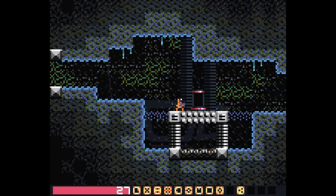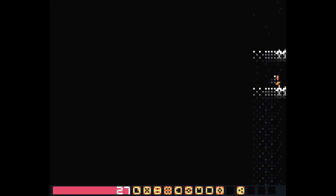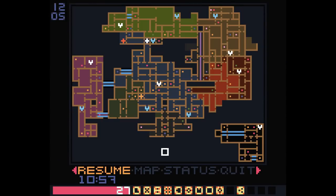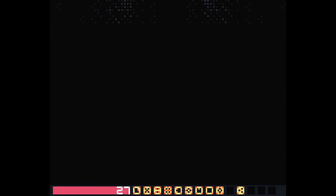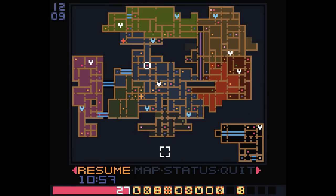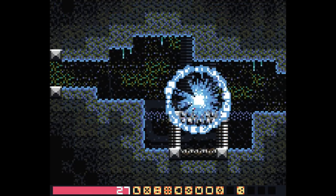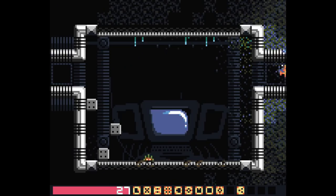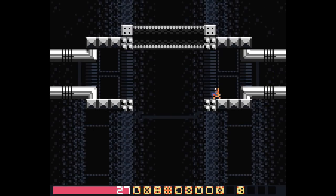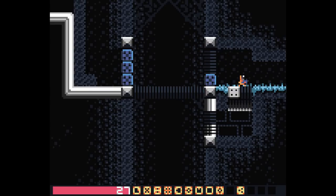I fought that thing a few more times and looked back at the video footage and couldn't tell if I was dealing damage or how to kill it, so I'm just going to leave it behind for the moment. There are still a number of other things I can explore. On this screen there's apparently a way to go right as I fall down. I need my blue charge shot ready — I can teleport back or simply quit the game, which brings you back to your last save. That's much quicker, though the restart animation is pretty long.